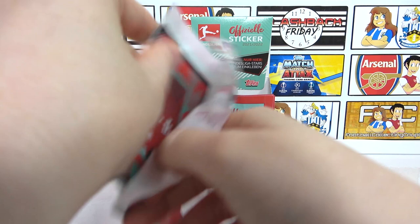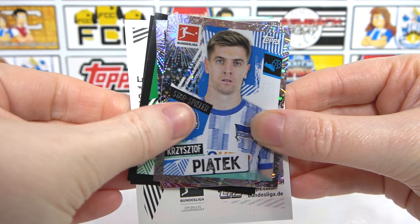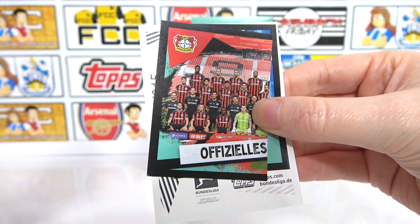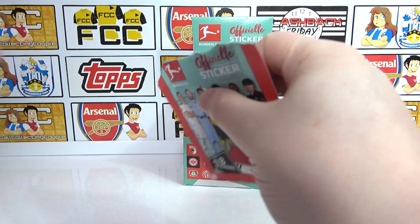Seems to be the rarest one. We're going to have both of the Bayern kits - good stuff. We also have half of the Köln team, Delino, and a Piet as our first shiny, and a Bella Cottrent. We have a Souffert, half of the Leverkusen team, the Hoffenheim Stadium. And it is the home kit for Bayern - awesome. We've got quite a few kits. The stadiums are going to be a cool goal to complete.